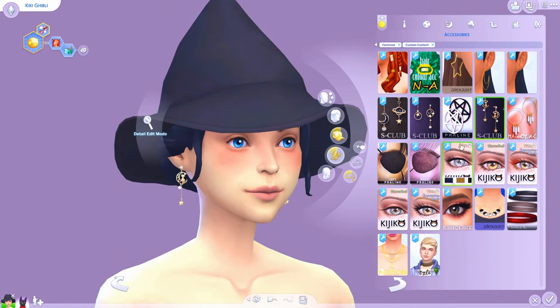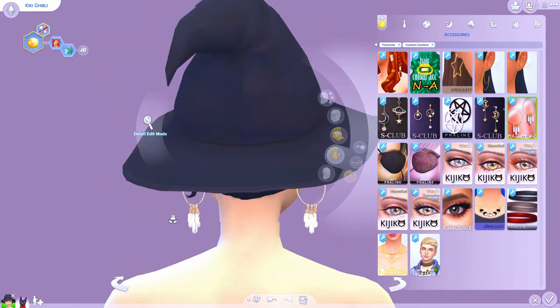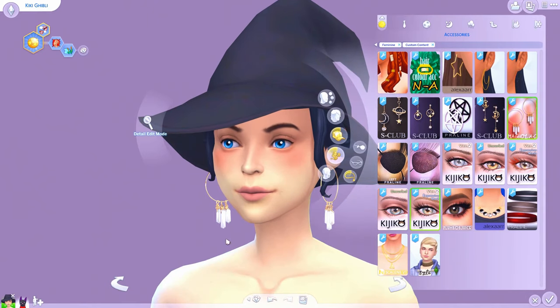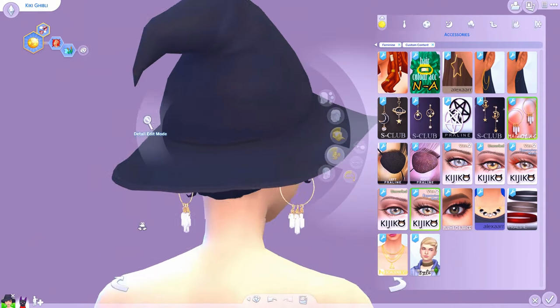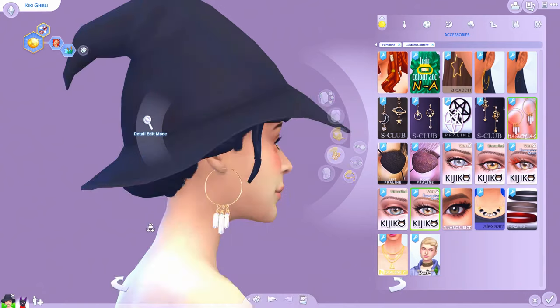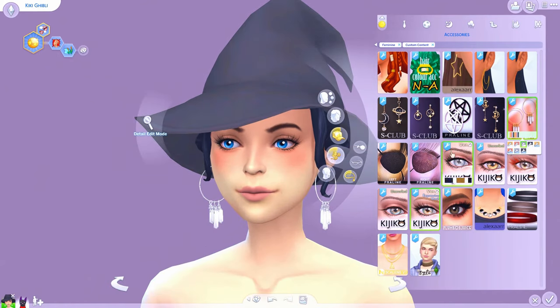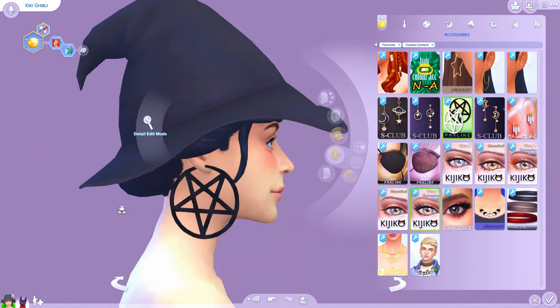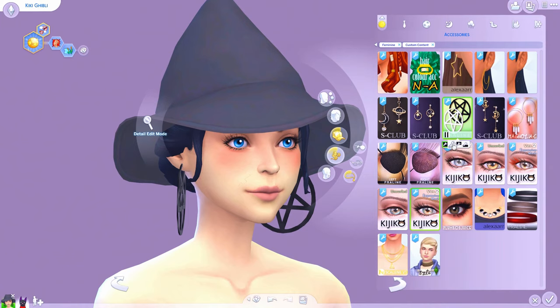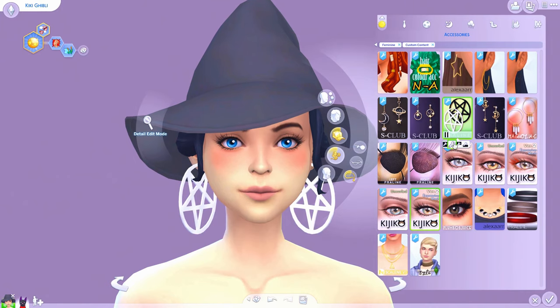A couple more jewelry options with asymmetrical little hoops, and then ones with cats — though these only come in one color, which is a little disappointing. Then these hoop earrings — they are beautiful! One of the biggest things I hate about earrings is when they're one-dimensional flat earrings that disappear when you turn the sim. That is not the case here — these are actually three-dimensional and come in a couple of different colors, including blue crystals.